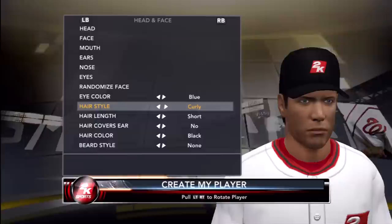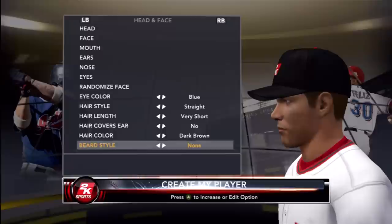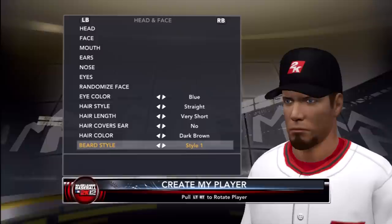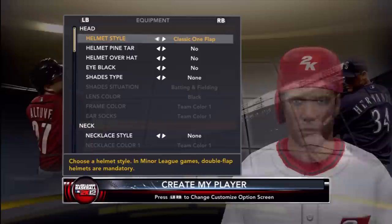I gave him blue eyes, straight very short hair that doesn't cover his ears, and dark brown hair. No beard — after scrolling through I didn't really find any I liked. I made up my own batting stance, though I might end up changing it to have a full beard later.